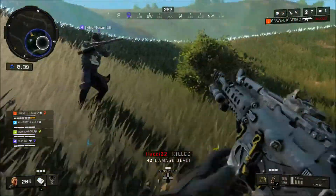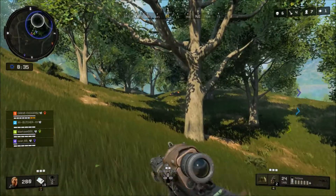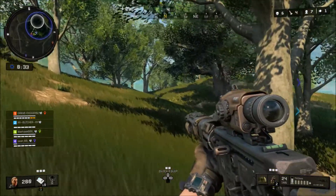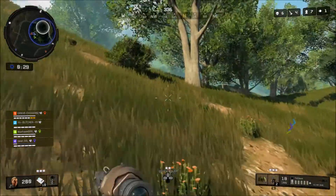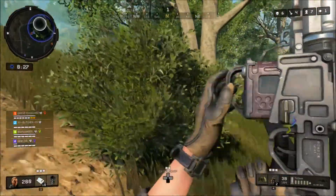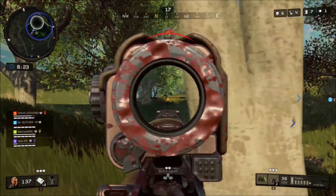Always make sure you're aiming for the head — headshots are massive in Blackout. Also make sure you're leading those shots. You don't have to lead your shots in Call of Duty multiplayer, but you definitely need to lead those long-range shots in Blackout. Leading your shots and headshots are a must if you want to get a lot of kills and wins.